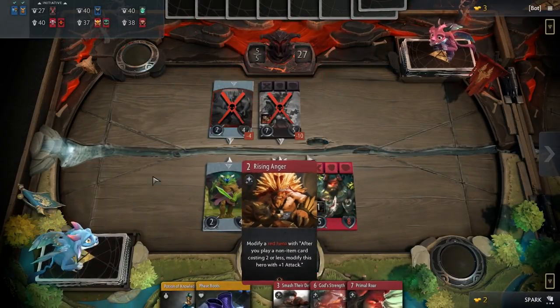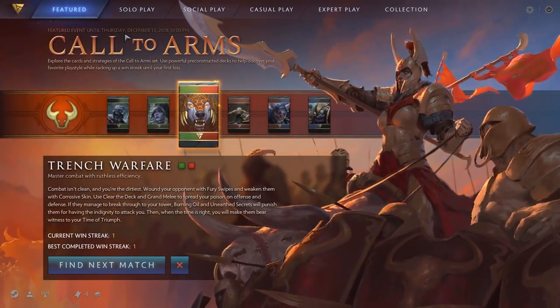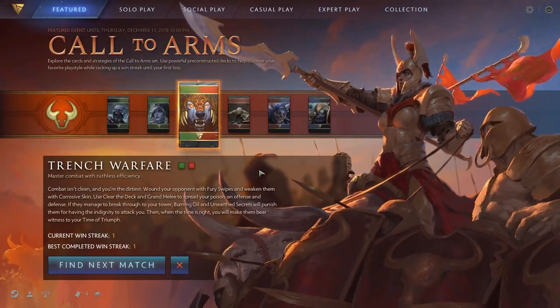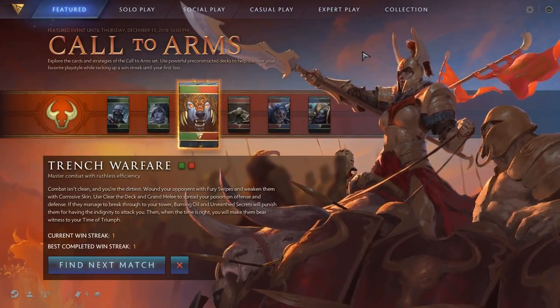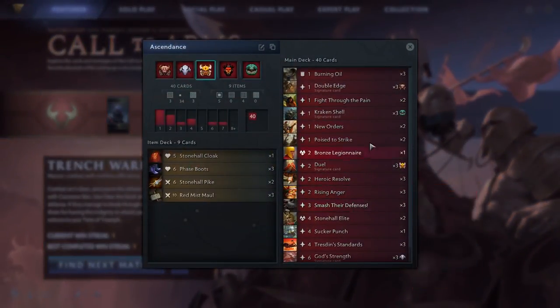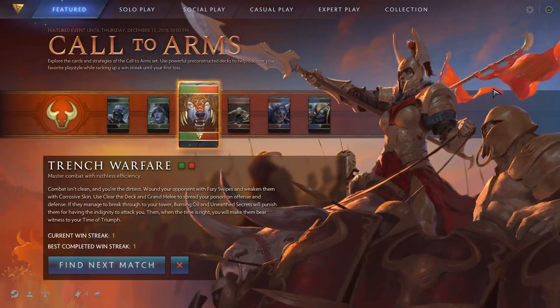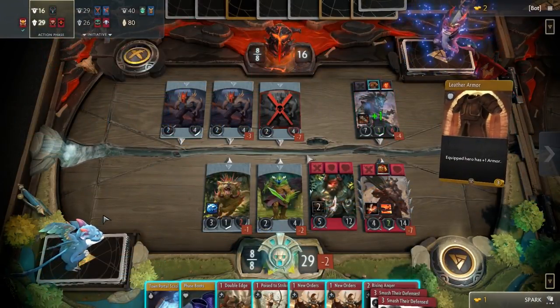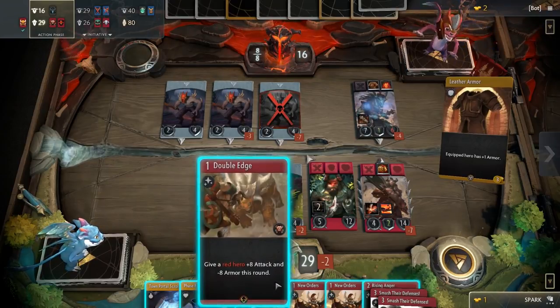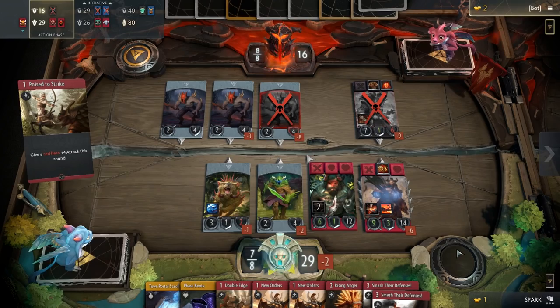For both beta and release players, the current feature game mode is a great way to get started playing and thinking about Constructed. Named Call to Arms, this event has you pick one of six pre-constructed decks and play against other players, racking up a win streak before losing a single game. There are six decks to pick from so you can experiment with them all and determine your favorite playstyle. The best part is that it's completely free, enabling new players to test the game out before they start spending money on packs and keeper drafts. Let's take a closer look at the decks and try them out.